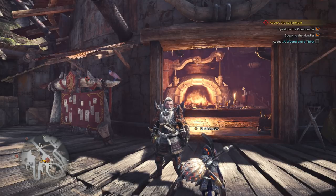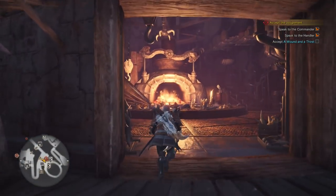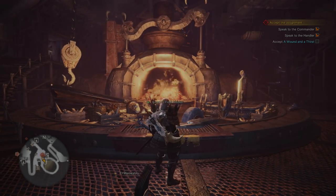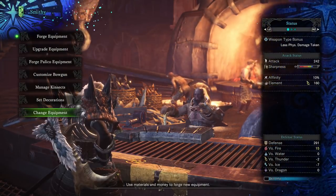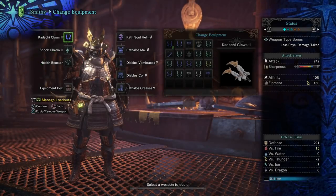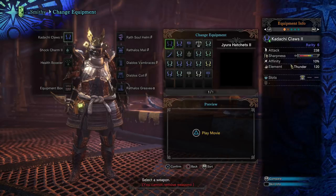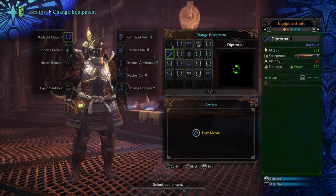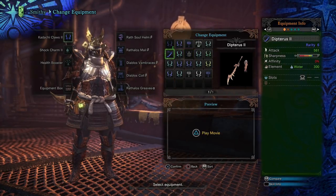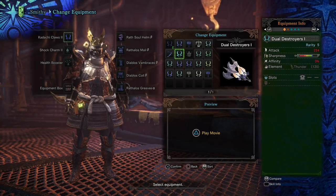For the majority of your playthrough you'll probably be using the same weapon. In my case I'm using twin swords — I love the twin swords. Because of what I'm talking about with these different elements, I went ahead and made every single twin sword that I can make and leveled them all up to the maximum I can get them to right now, each with a different element. I have thunder, I have water — there's a hammer there too, I've been playing around with different weapons as well, which is always a good thing — but my main weapon for sure is the twin swords.